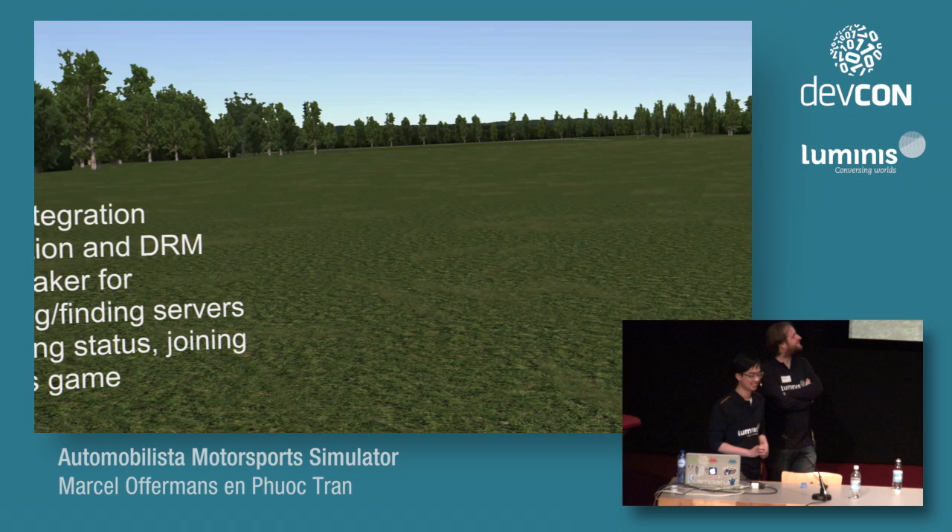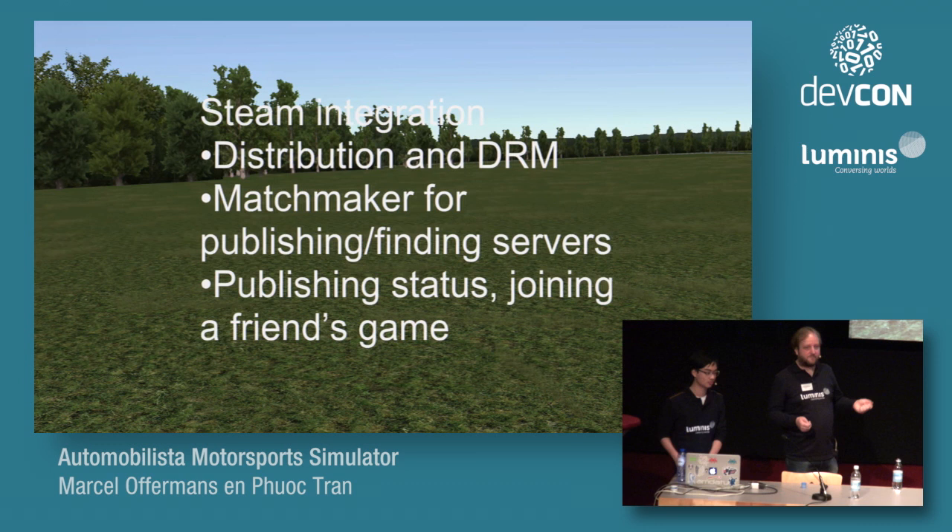Another thing we did was integrate the game more deeply with Steam, since we're publishing on Steam. Steam normally handles software distribution and DRM. But we added extra things like a matchmaker where you can see all running servers and easily pick one racing the track and cars you want. We also included features to see where your friends are racing and quickly jump into the same server as them. Some social features to make it easier to get a game started. It's interesting to see their APIs — they're normally under NDA — and see how they scale to 8 million concurrent users.